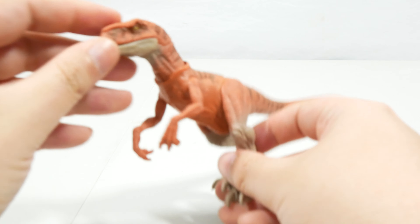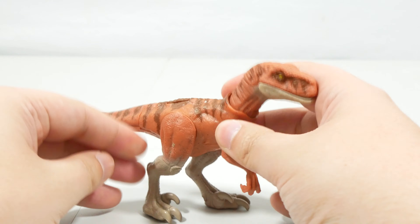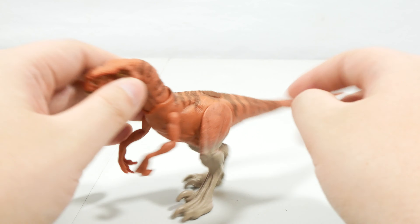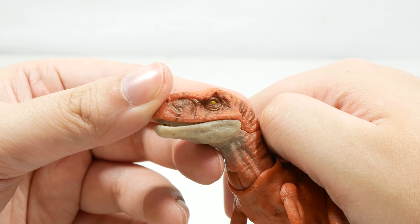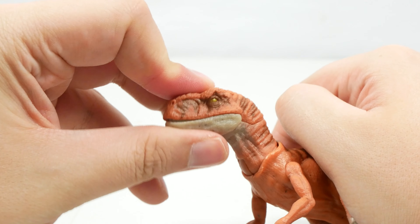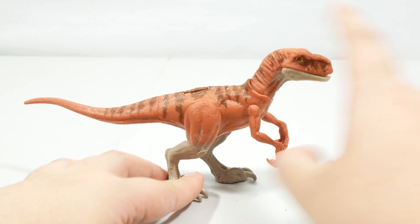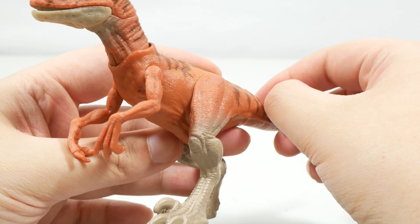Next we'll look at the Atrociraptor. The Atrociraptors in the show play such an important role, and I believe this is Tiger — which is awesome. This figure looks great; that colour scheme is awesome. I love the fading up the legs. It's a slight shame about the paint error there, but this looks great. You've got the nice tiger stripes and the great head sculpt we've come to expect, with those forward-facing more animated eyes, as well as the jaw articulation. I really hope we see the Atrociraptors in the Hammond Collection eventually.